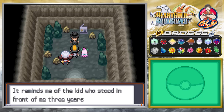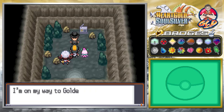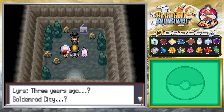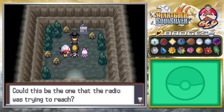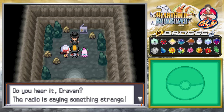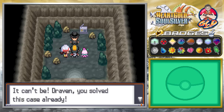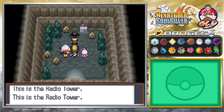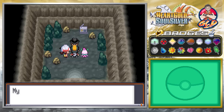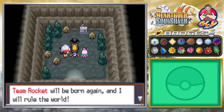Giovanni says: 'I'm on my way to Goldenrod City to answer the call to rejoin my team.' The host wonders if this is the one the radio was trying to reach — Giovanni, their boss. Lyra hears the radio: 'Team Rocket has occupied the Radio Tower at Goldenrod City!' She says: 'It can't be — Draven, you solved this case already!' The radio broadcast declares: 'Team Rocket's revival — Giovanni, can you hear us? We finally made it!' Giovanni responds: 'My old associates need me. We will not repeat the failure of three years ago. Team Rocket will be born again and I will rule the world!'